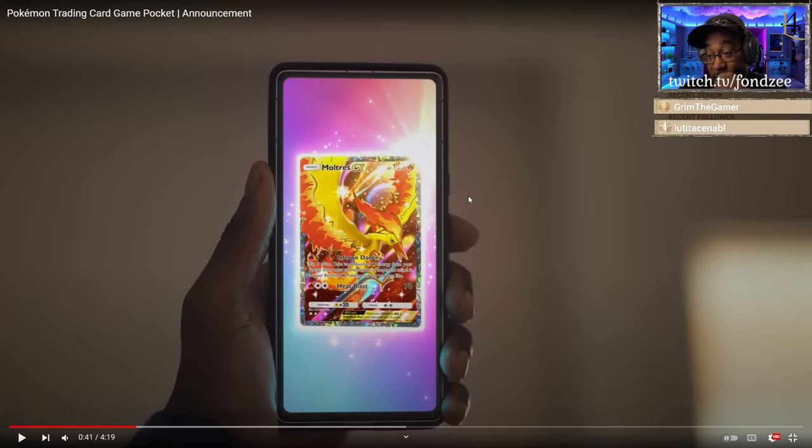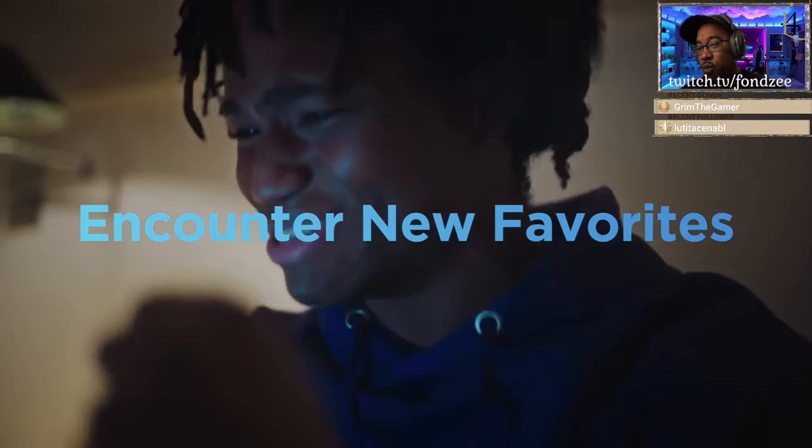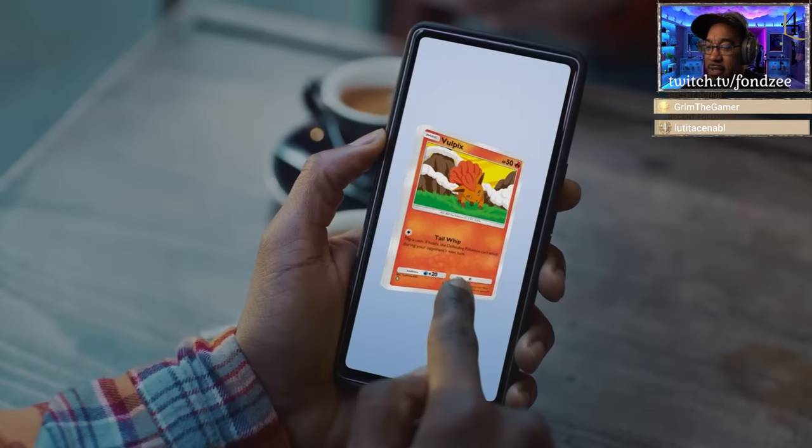Flip three coins, take any amount of fire energy from your energy zone equal to the number of heads and attach it to your benched fire Pokémon. So there's going to be ways to accelerate energy throughout this entire game. Because if they're still doing 70 damage for three fire energy — I mean, it's three fire energy, that's insane. EX rules: knockout takes two prize cards, so the prize card trade is the same. That's a lot of energy for 70 damage.